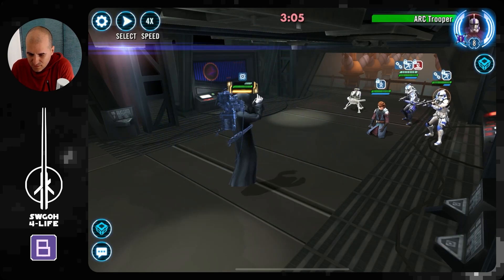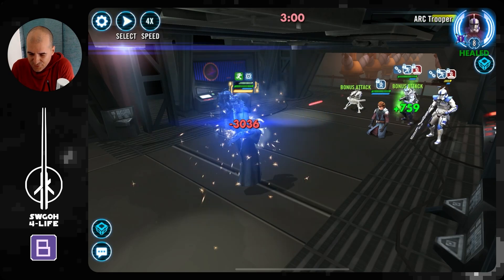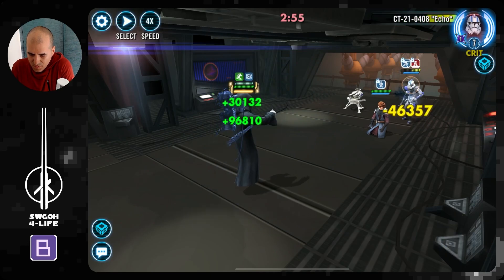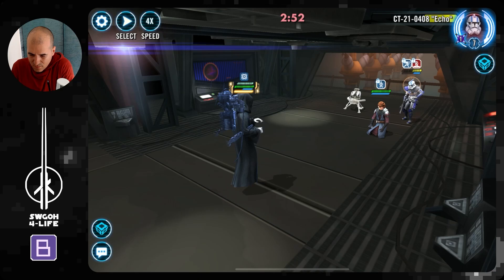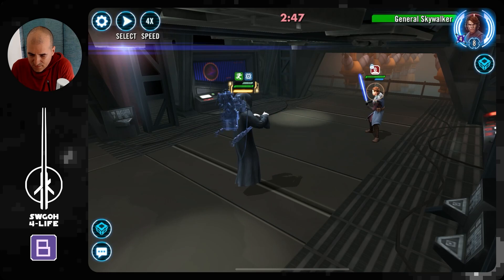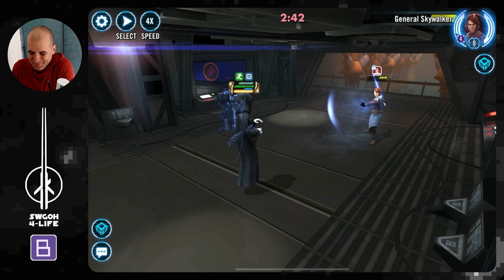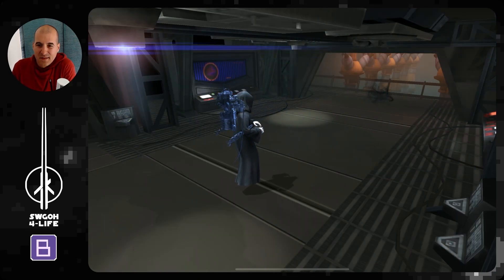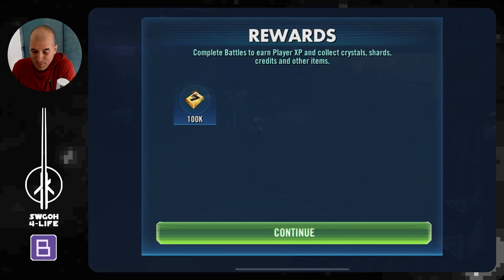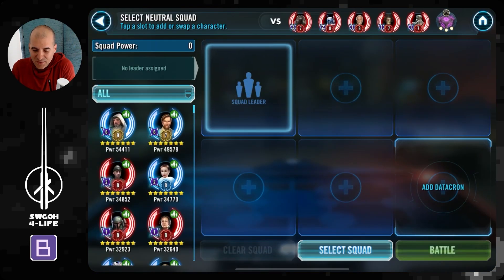Going after Arc Trooper next — back to full health and protection almost. Now let's go ahead and heal up. Here comes GAS with a couple of hits. I come with another hit and a heal. I wasn't able to get him down. Not a high banner win, but solo would probably have been more banners. I don't have to banner-pinch too much here. The question is what do we do with this Trench team?